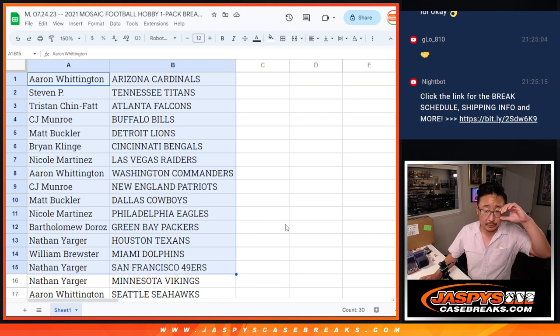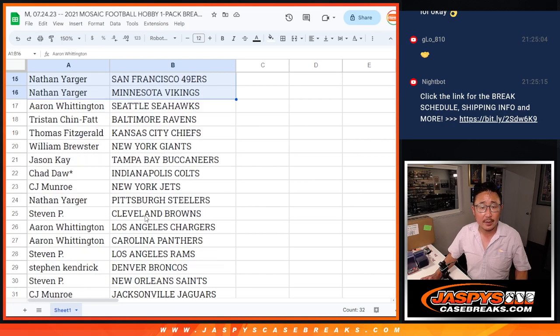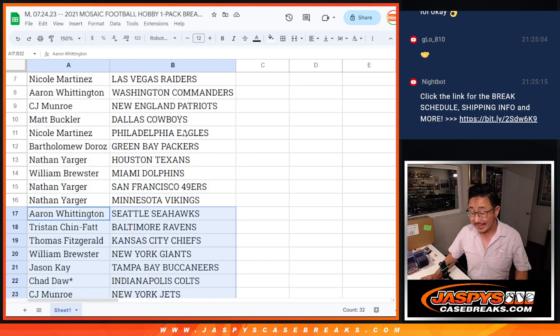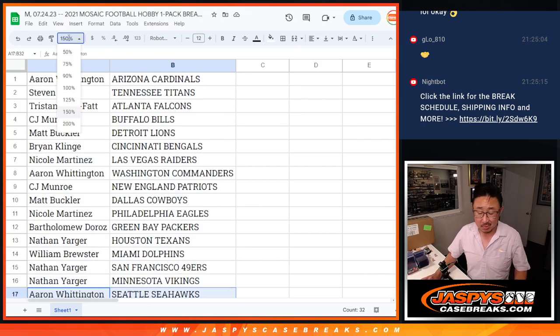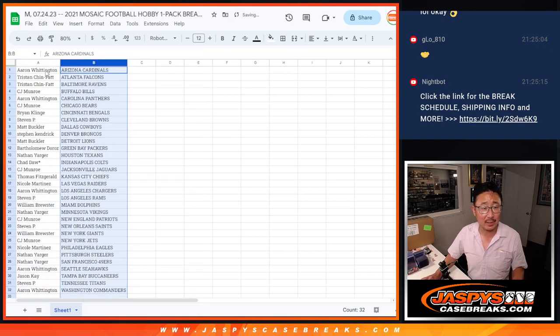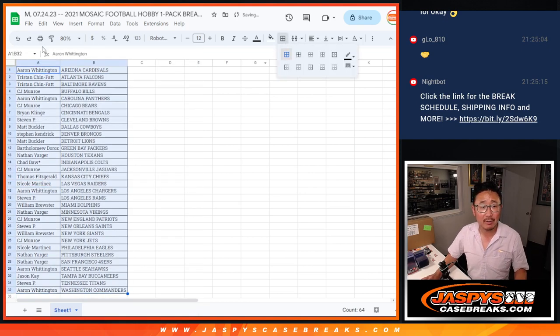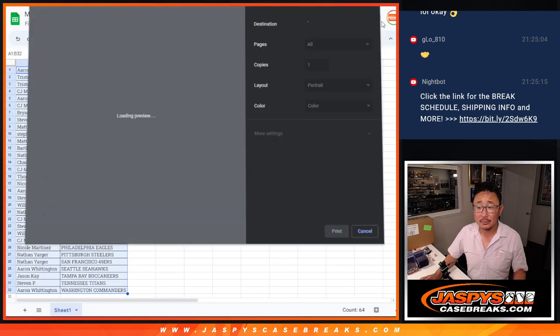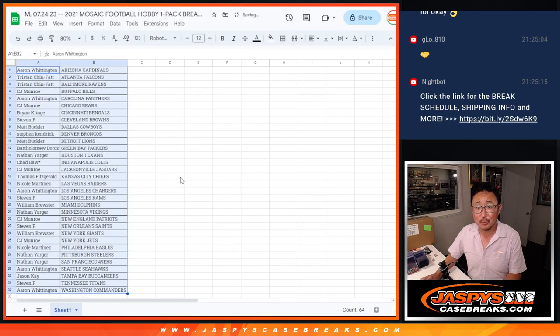There's the first half of the list right there, and the second half of the list right over here. Now, this is a hobby pack, so it's possible that there could be some surprises in here — maybe an autograph, maybe a low-numbered card. Who knows? We'll find out.